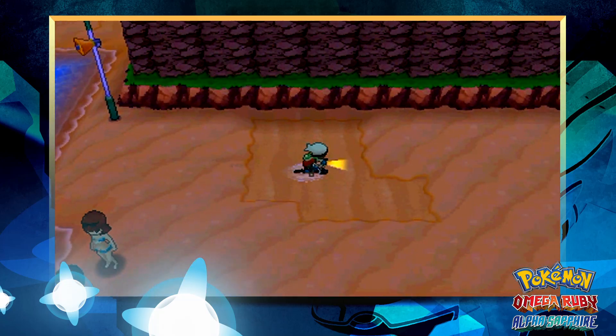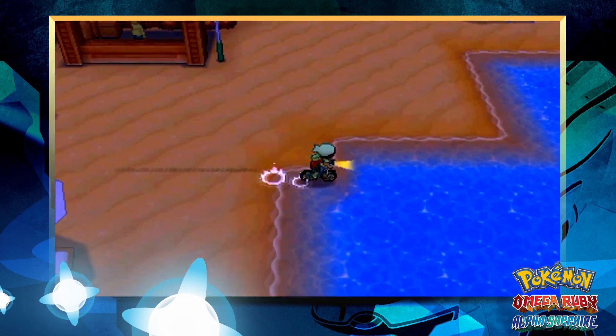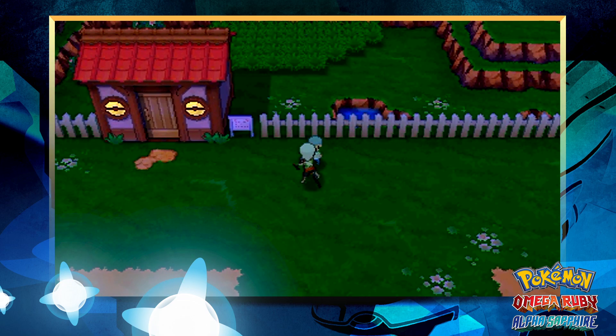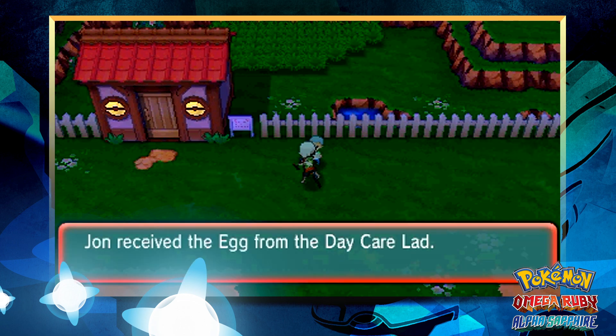Hey, what's up. OperationiDroid here, and in this video I'll be showing you how to find shiny Pokemon in Omega Ruby and Alpha Sapphire. This week's method is the Masuda method, properly named so because the first person to confirm and reveal this shiny hunting method was none other than Game Freak's game director Junichi Masuda.